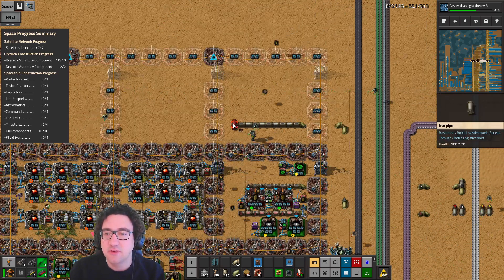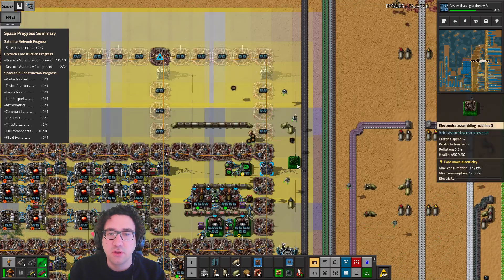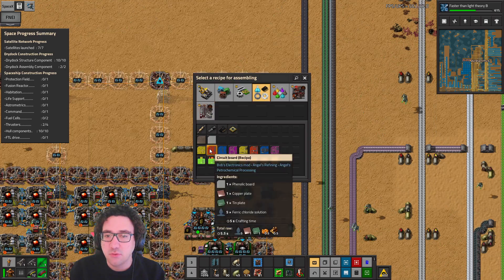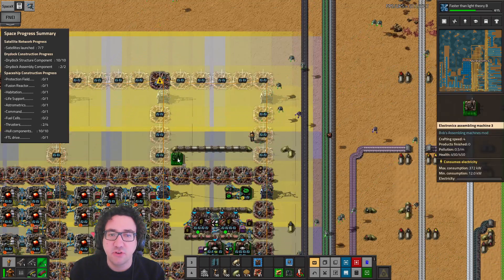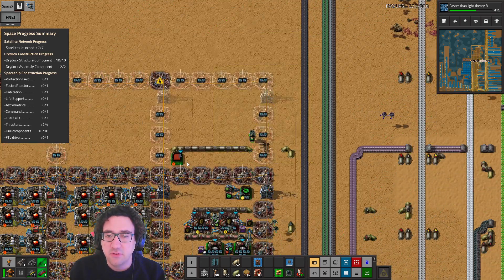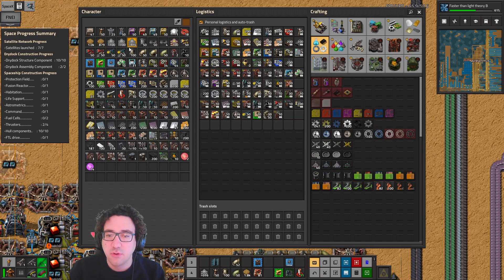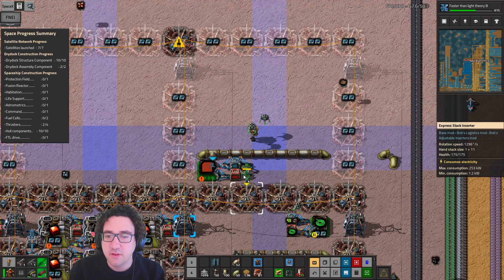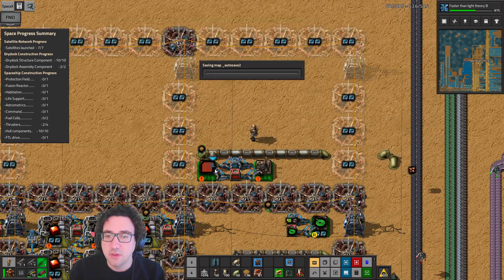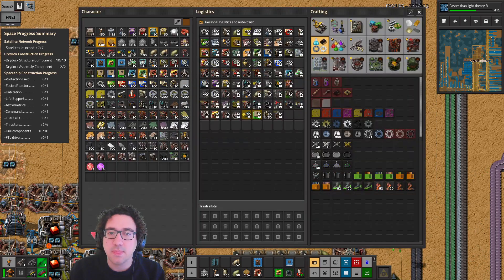At least that's how we're doing it in places where we use these guys. We're gonna make a bunch of these — so that doesn't fit, let's start on the other end and see what we can do. We're gonna do a requester chest, provider chest, like this.